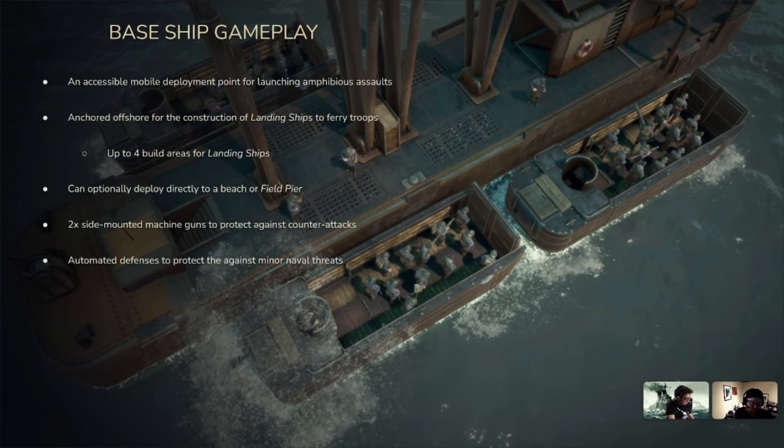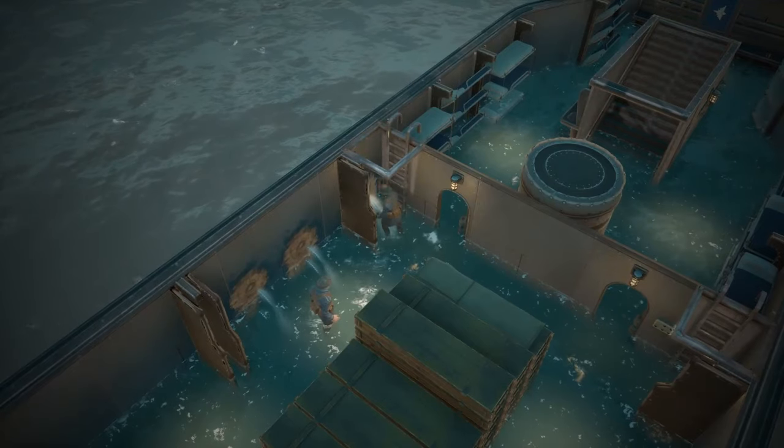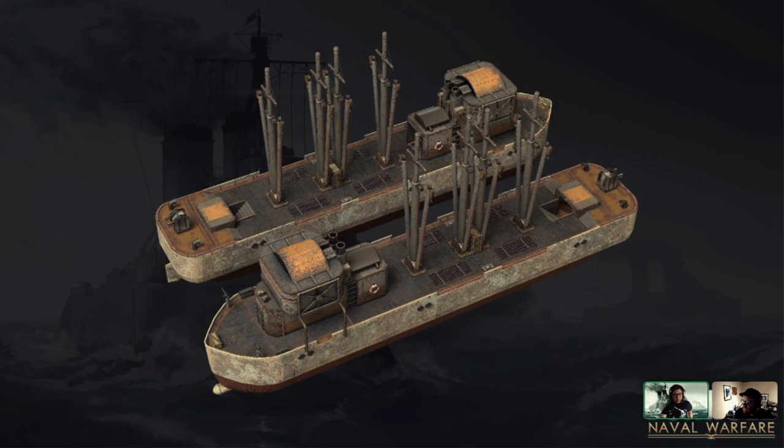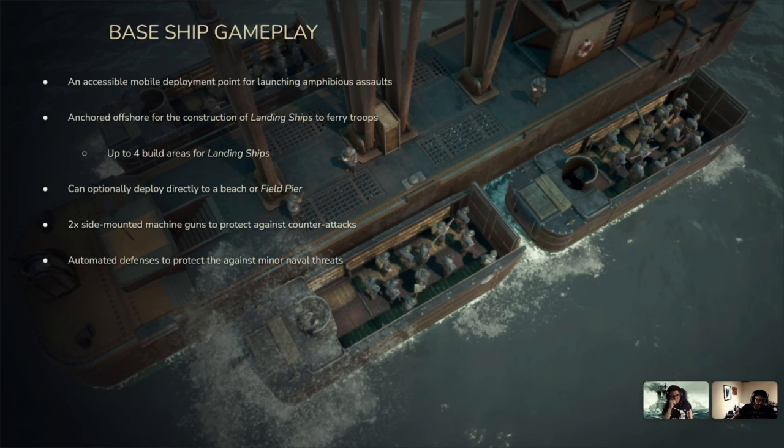The main takeaway from the Base Ship is that it replaces the White Whale you're used to using. It's a large ship with all the bells and whistles — leaks, rooms — and you have to protect it. You can anchor it and set your spawn to the ship offshore, so you don't have to put your spawn right on the beach, though you still can. It has side-mounted machine guns to help newly spawned players protect the spawn point, and an automated defense turret that will attack enemy naval ships — protecting from minor naval threats, though not from large ships or submarines.